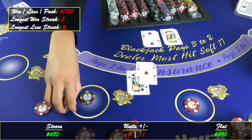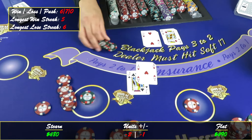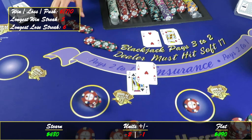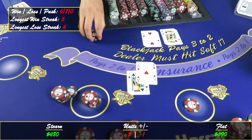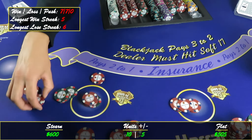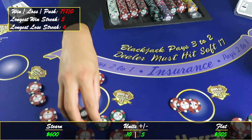Beautiful! We got eighty out — gonna get a hundred and twenty back, one-twenty for that three-to-two blackjack. There we go. This system's kind of easy but hard to keep track of — easy to keep track of but hard to keep track of kind of. I gotta set all this up so I don't get lost.